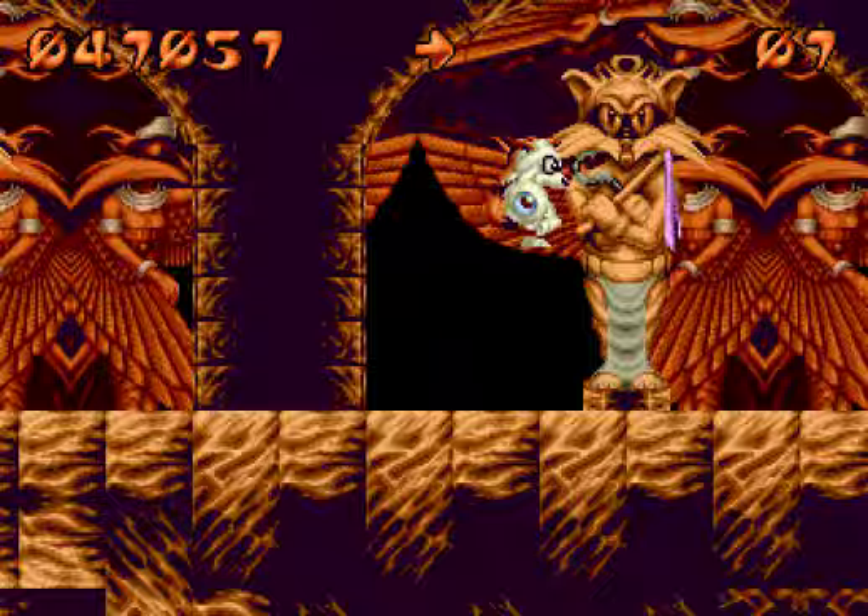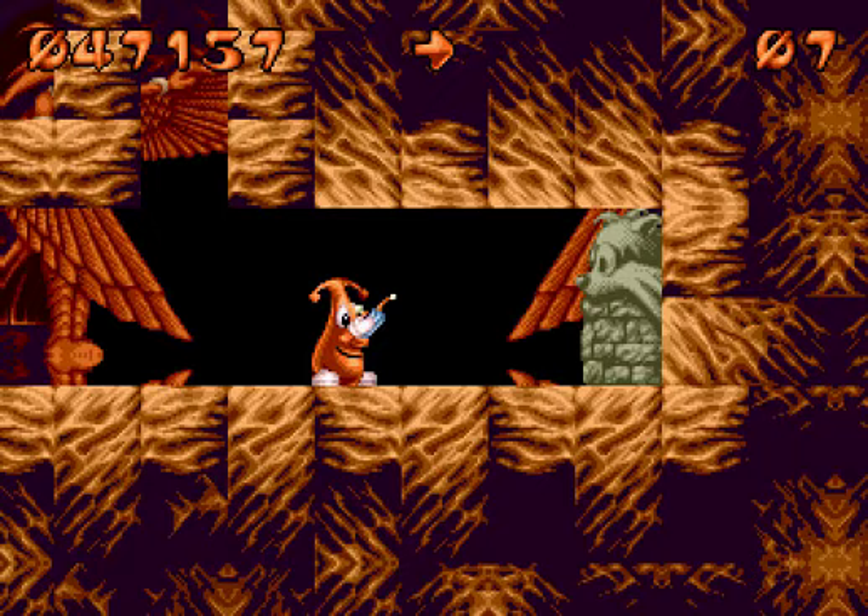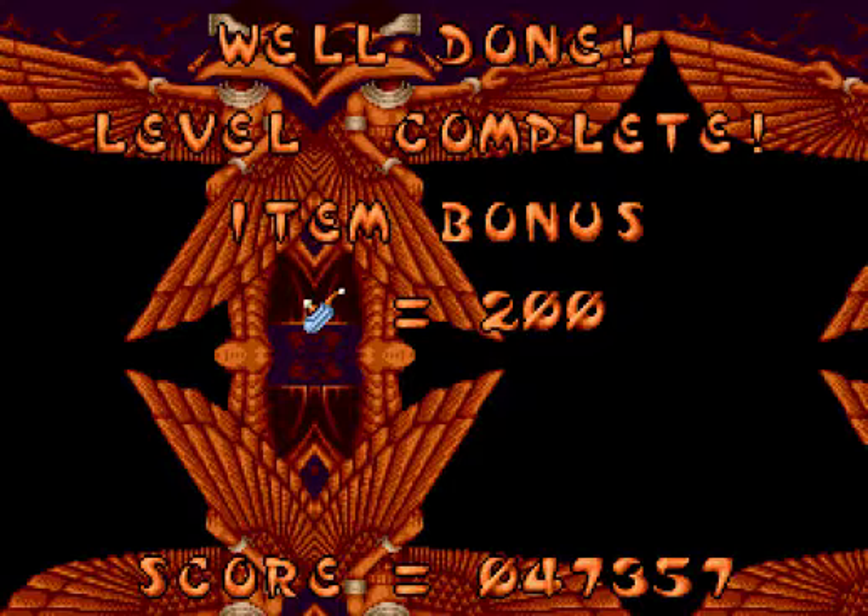Check out those really cool statues. So here we are at the end. We almost made it. If you can hit that far right switch that you saw there, he'll actually drop a coin down for us to take into the exit door. We didn't get it, but ultimately it really doesn't matter.